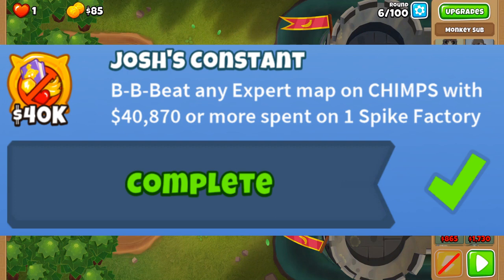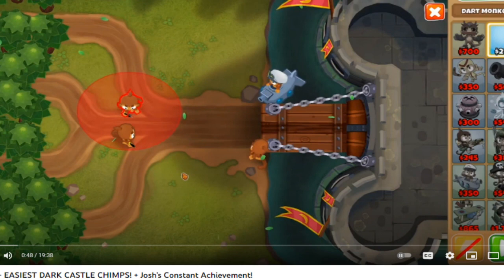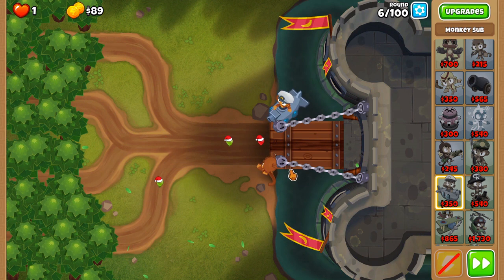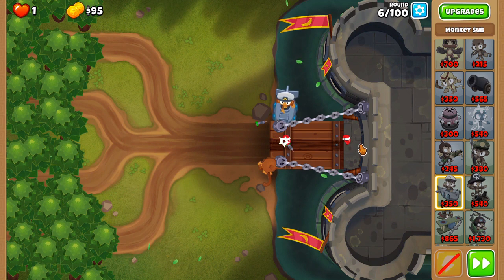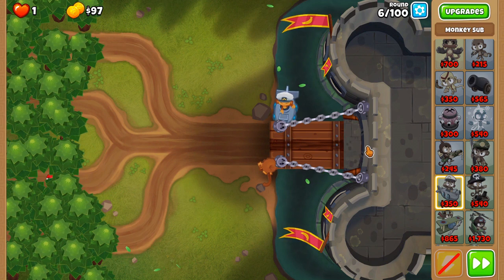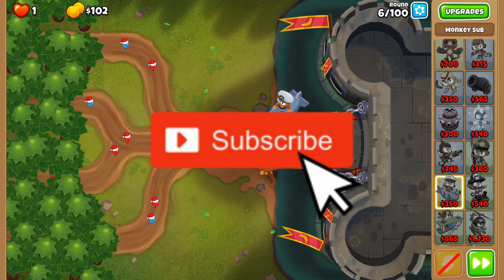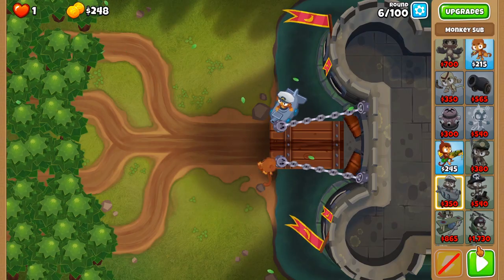The 8th achievement: all you need to do is beat an expert map on CHIMPS with a tier 5 spike factory. This one's a little hard and I don't want to do a full CHIMPS guide, so I've linked a video with a great strategy in the description. Just watch that as a super easy guide. Put your dart monkey as close to the drawbridge as you can, then put that sub as close to the drawbridge as you can — it's a little bit of RNG, so you should hit subscribe.